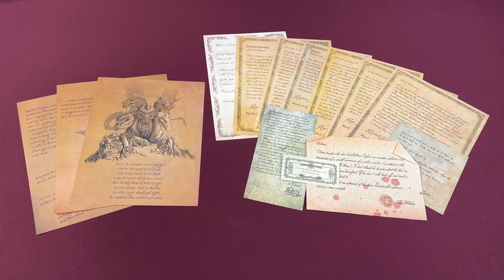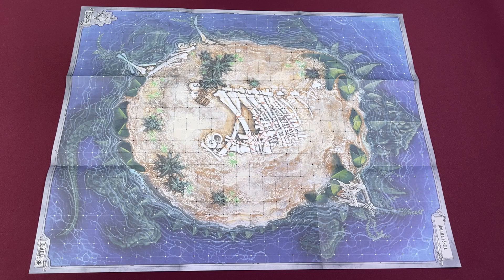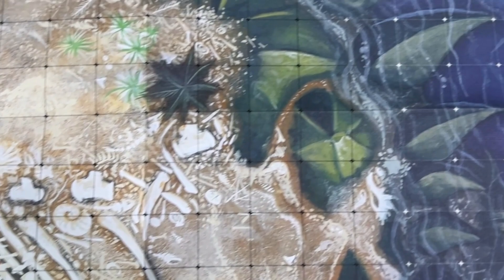Most of the encounters start with a letter, either addressed to the PCs or found by them. In typical Beetle & Grimms style, you get in-world documents that you can hand out to your players for all of them. One is less of a letter and more of a theater ticket, though. There are some maps included as well. The Dragon Turtle adventure makes use of this map showing the back of an ancient dragon turtle shell — maybe one of the most fun maps Beetle & Grimms has made yet.